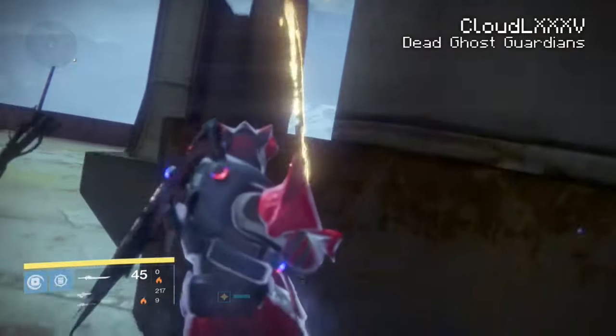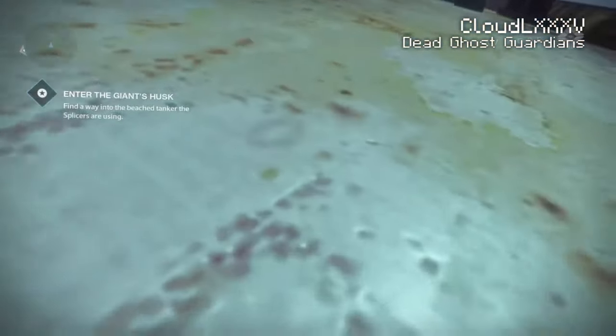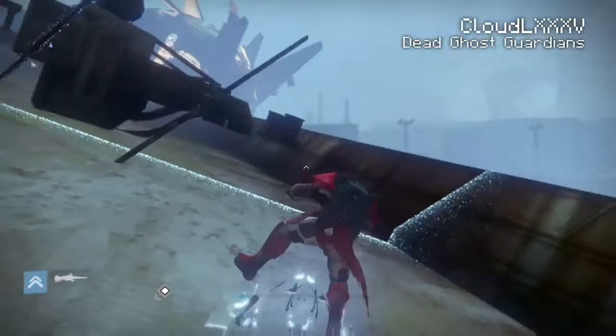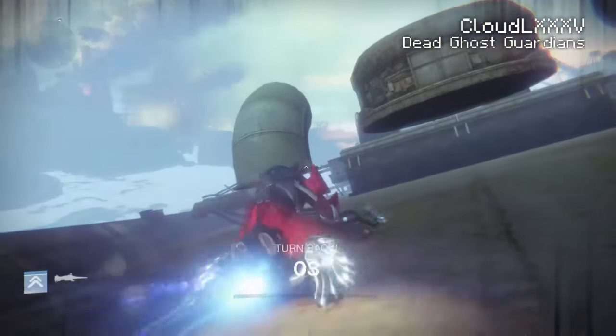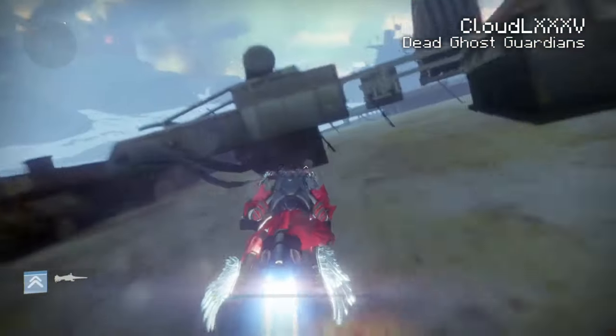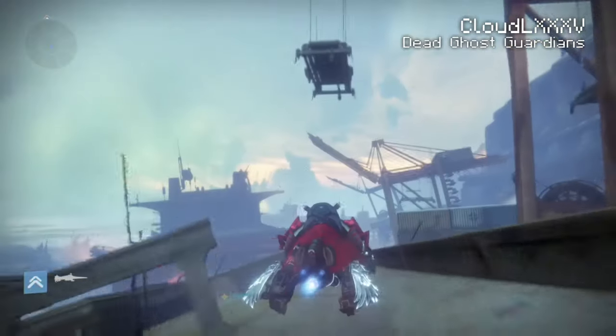Now if we go too far to the left, I'll summon my Sparrow and go up a bit more — and you'll see my Sparrow just stops. And a countdown timer starts: turn back. You have to get off your Sparrow, jump back on it, and boost like crazy. It's weird because it's at an angle — the height barrier is at an angle as well. It's crazy.